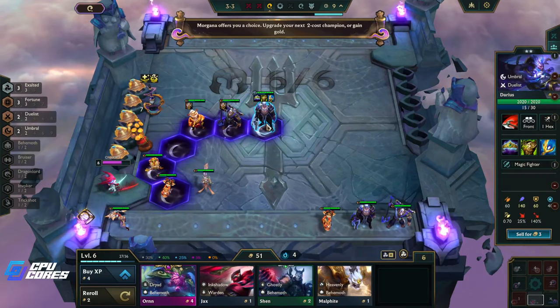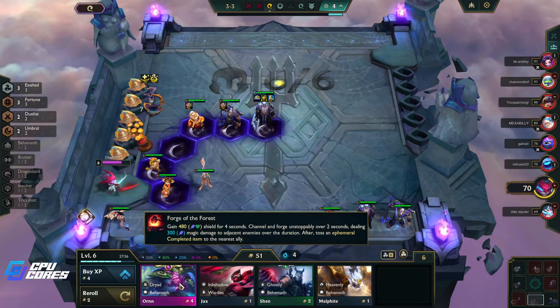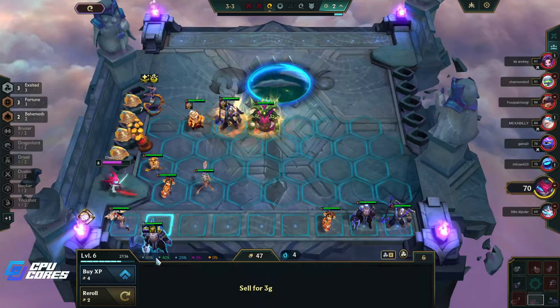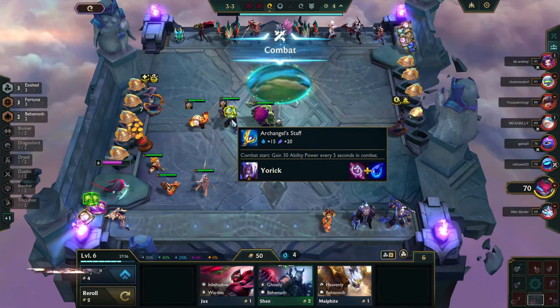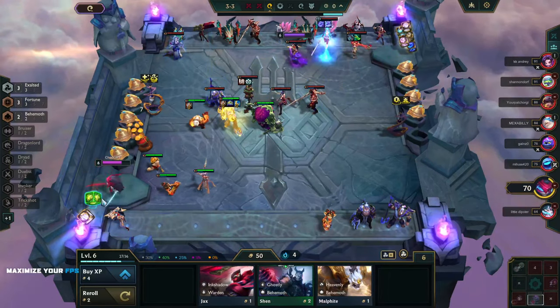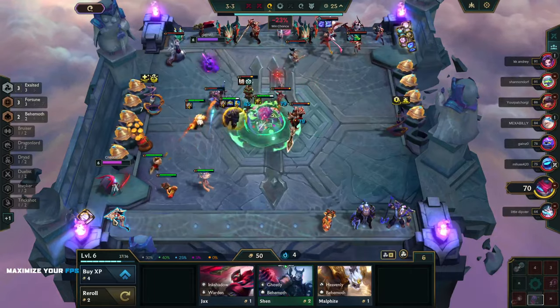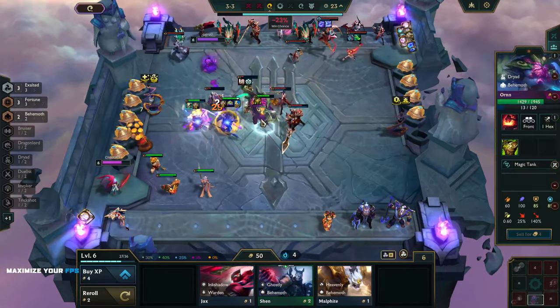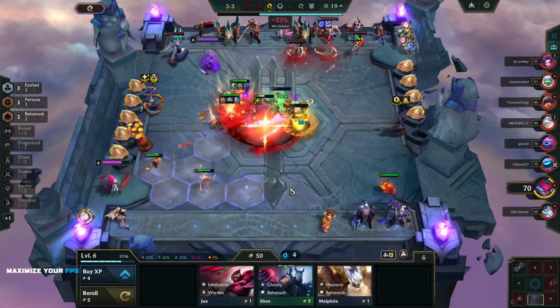Do we take this out and just put an Orn in? I think we do. So this is Diana, this is Annie — we just put that there, we get another Kabuko and move that over. That's totally fine. We're gonna start getting items off of this, it's gonna be great.